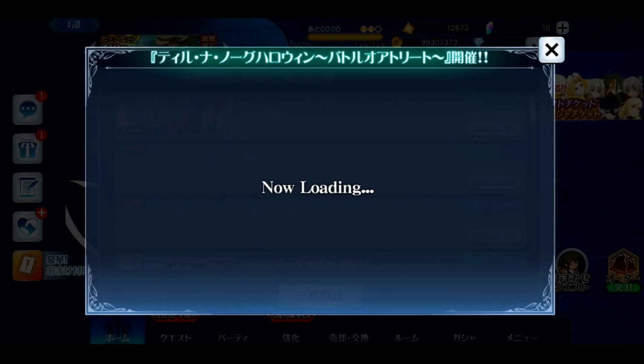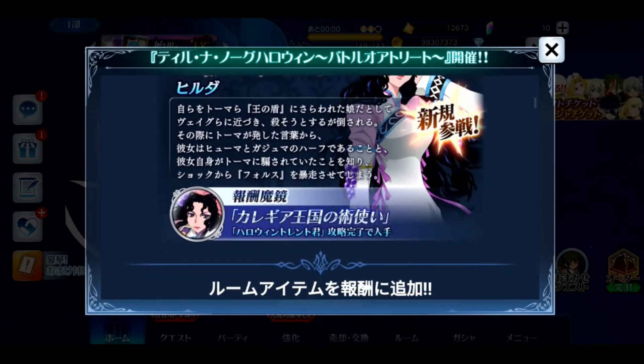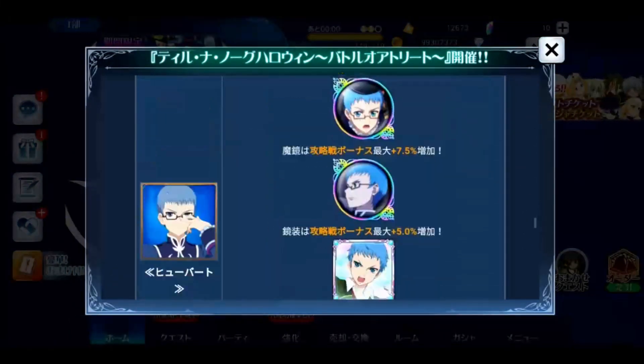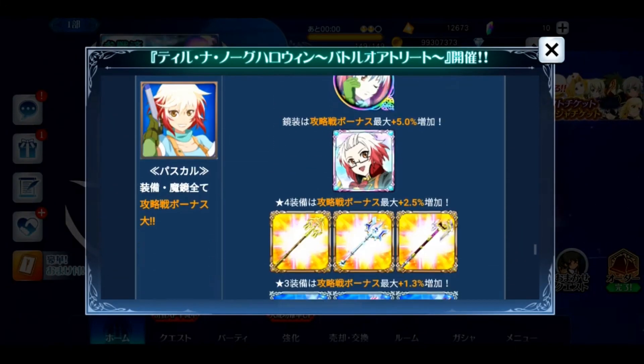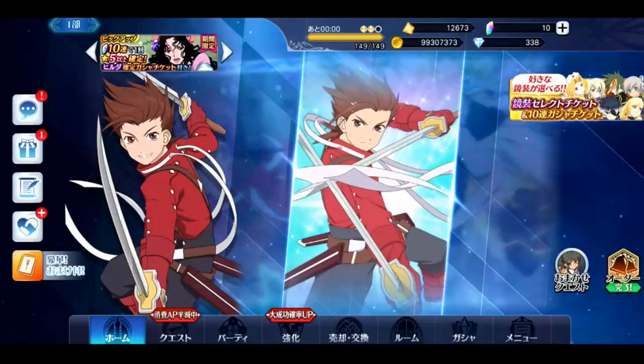We do have the Halloween banner up so once this decides to load I can show you guys what's going on. Hilda is obviously in the game now, she is on the banner, and as you can see down here we've got the other characters — Vague on the banner, Hubert on the banner, and Pascal on the banner. We're just gonna hop over to the banner real quick and do a summon.